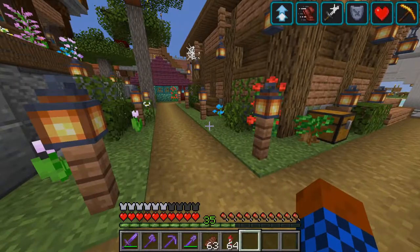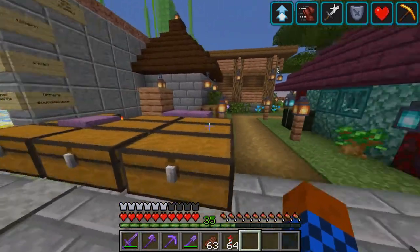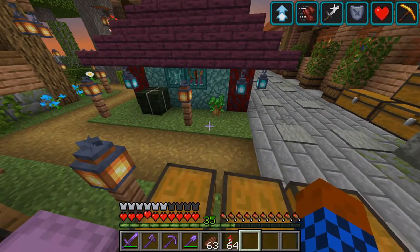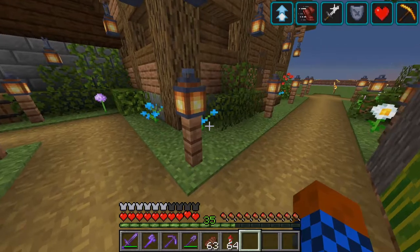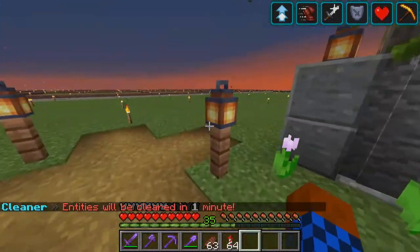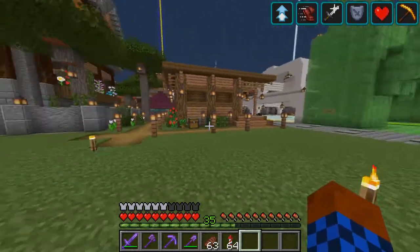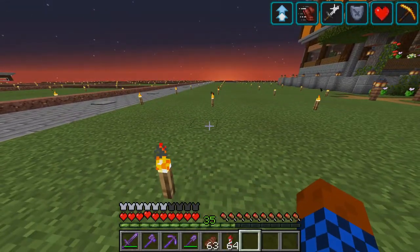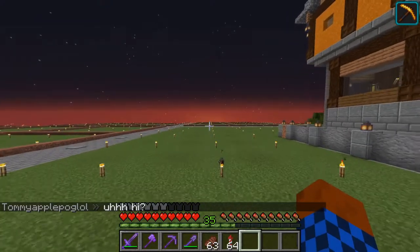I tried to decorate the surrounding area nicely, and I made a dirt road — something a little different for a city — to give a rustic countryside feeling. I even planted a melon, put down flowers, and some dark oak saplings here and there. It's just a nice road that leads pretty much nowhere at the moment. I was thinking about making the park here and possibly the flower shop on this side, though I want the park to be symmetric.